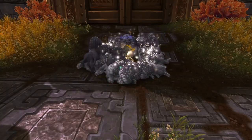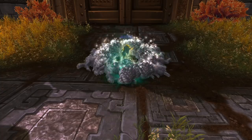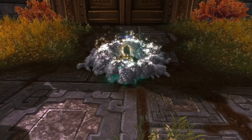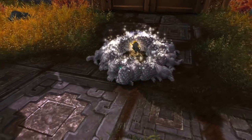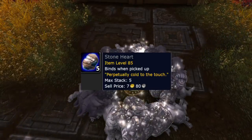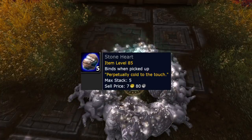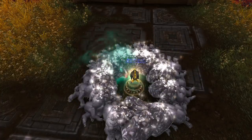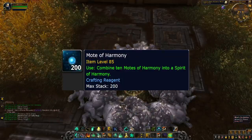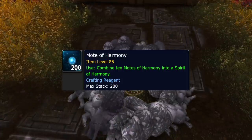At first you'll probably get uninteresting trash items dropping a lot, but as you keep doing this farm things get more and more intriguing. First, you get lots of greens which you can vendor for a reasonable amount of gold. Second, you get stone hearts — technically a trash item but the raw gold value adds up quite fast. Third, you get Motes of Harmony; nine of these make a Spirit of Harmony, which is the primary crafting material for all professions in Pandaria.